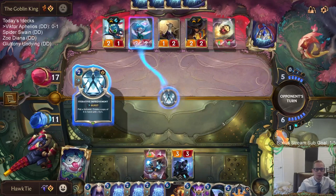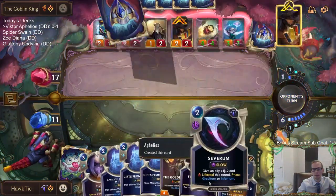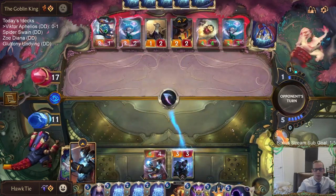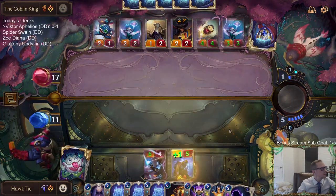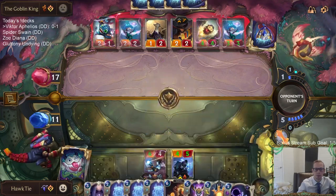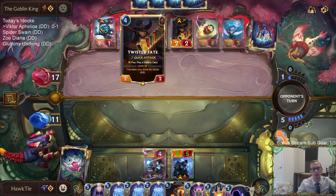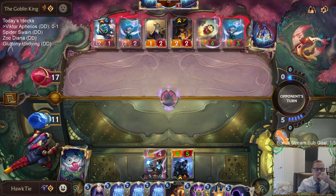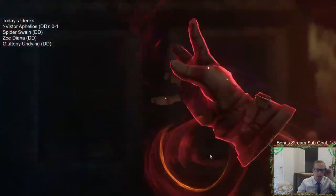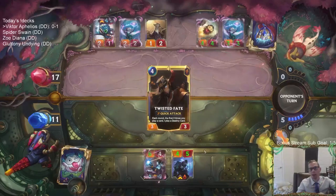We'll just get Life Steal like that. Can't say no to Fizz - ingenious. Did I just discard two Mystic Shots? Wow, double Rummage. So now I guess my MK doesn't kill Twisted Fate anymore.